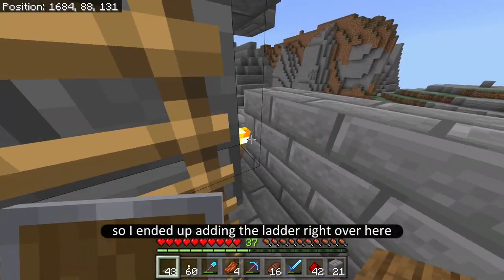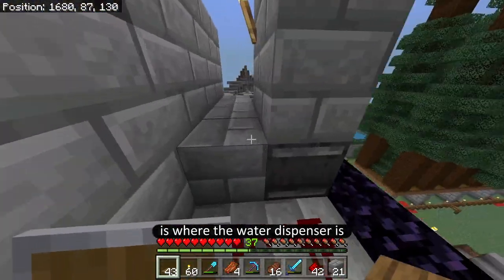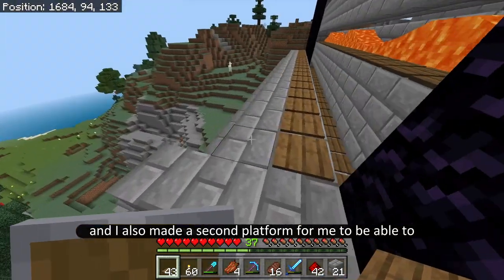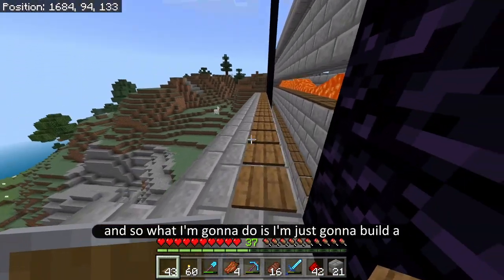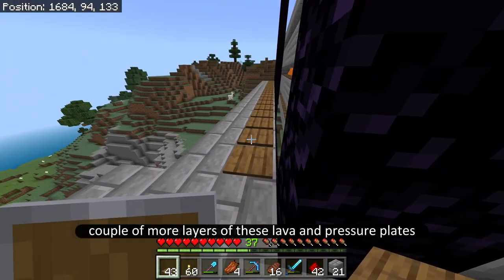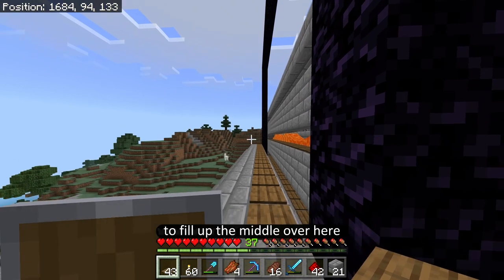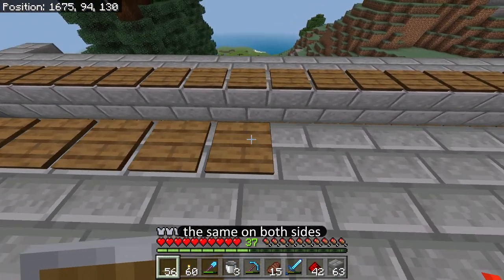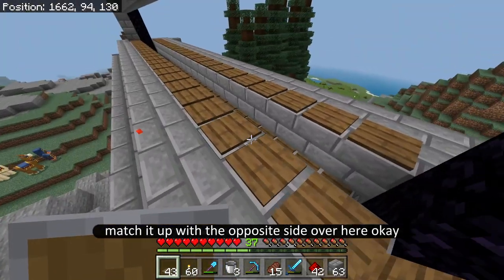I ended up adding the ladder right over here, so the first level I can get off at is where the water dispenser is, in case I ever need to fix any of the redstone. I also made a second platform to be able to get up to the lava rows. Now I'm going to build a couple more layers of lava and pressure plates to fill up the middle, and make sure it's the same on both sides.